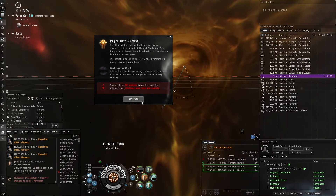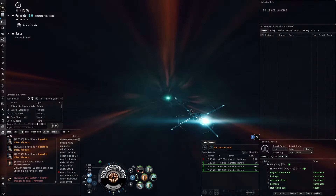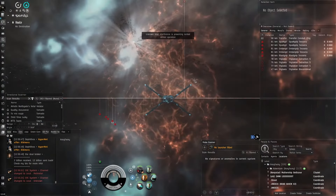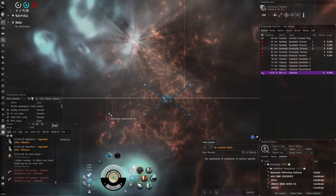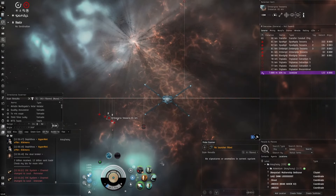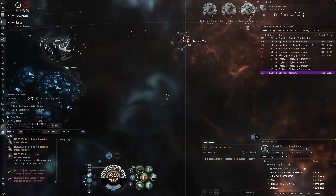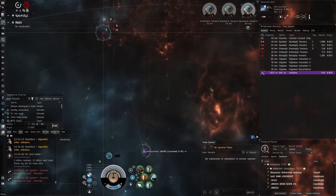They jump in. Aceface reminds Zach to only use the shield boost when needed since he's not cap stable with it on, but is cap stable with just the capacitor booster. First targets spotted — Aceface calls to approach him due to EM damage from a Spark Grip. Zach confirms he's locked up.